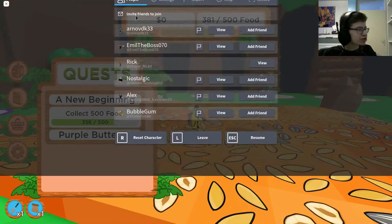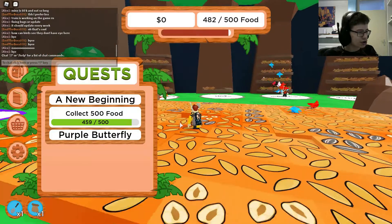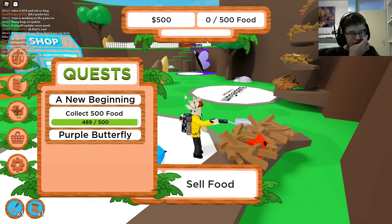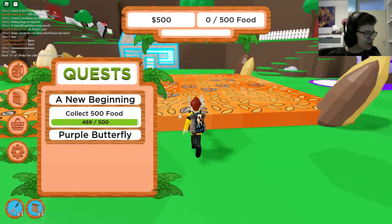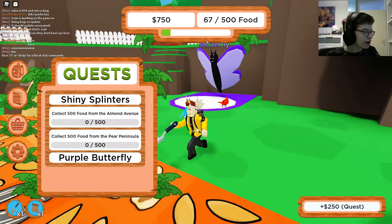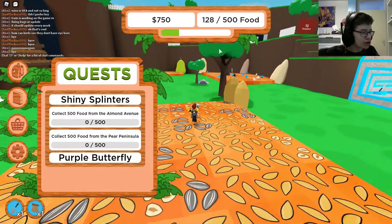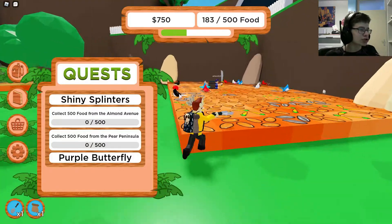'Why hello, Beekeeper.' Okay, what's my quest? 'A New Beginning — collect 500 food.' That's pretty simple I guess. This song is quite loud actually, but I like it. Look at these birds doing the job — and there we go, collect 500 food is done!